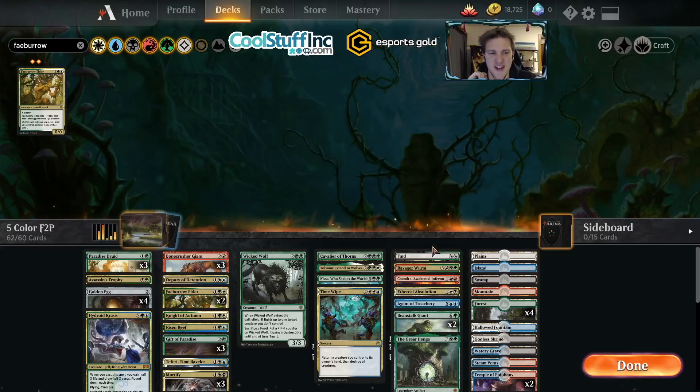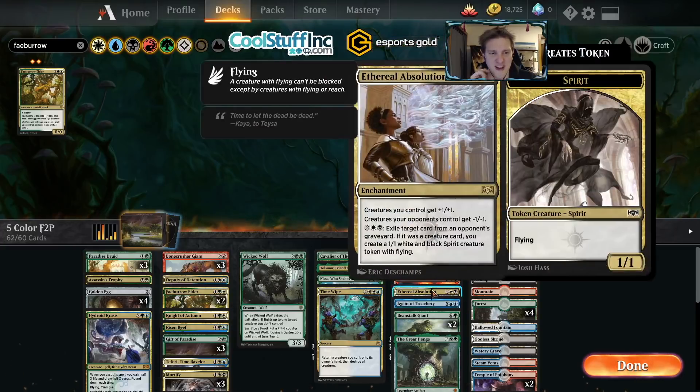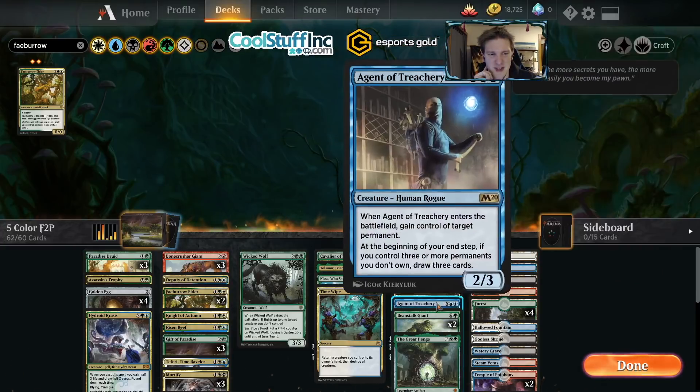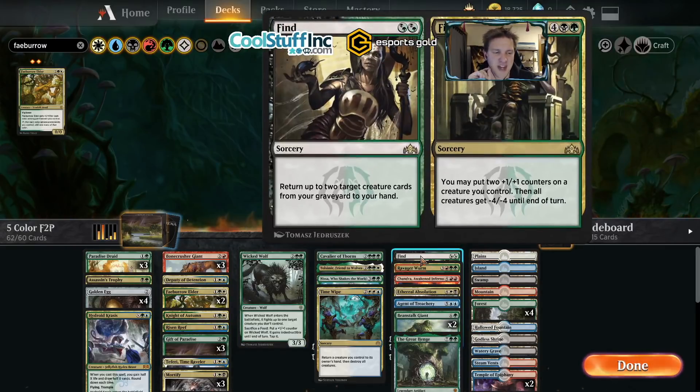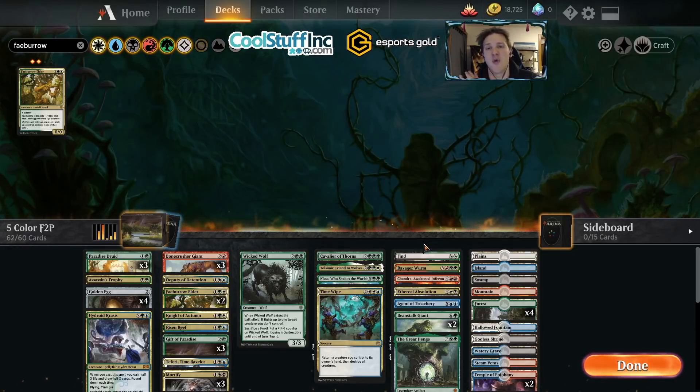You see the Hydroid Krasis, the Ravager Worm, the Chandra Awakened Inferno, the Ethereal Absolution, the Agent of Treachery, the Great Henge. You take all these awesome cards that you're not quite sure how to build a deck around yet — or even if you're not sure what they do because it's your first time playing with them — and you throw them into this five-color pile for testing. This is your testing ground for all kinds of weird things while you learn what you like and love about Magic.